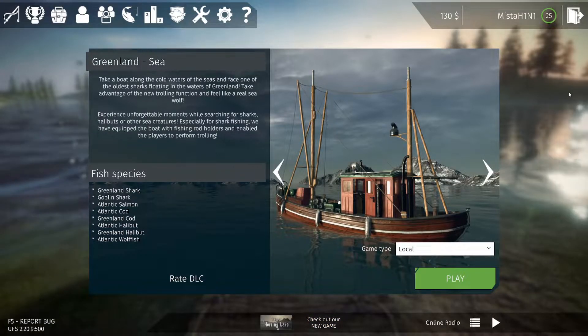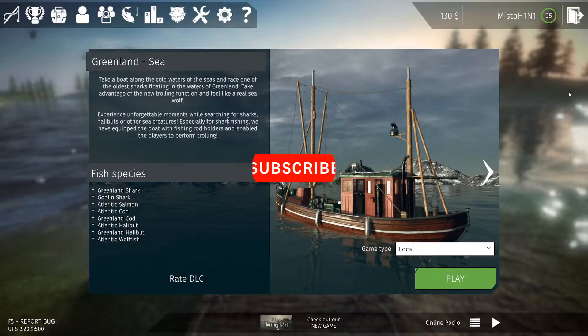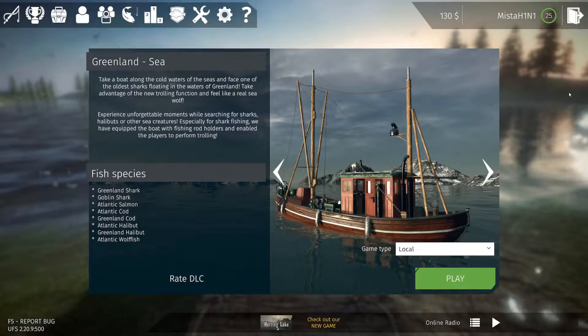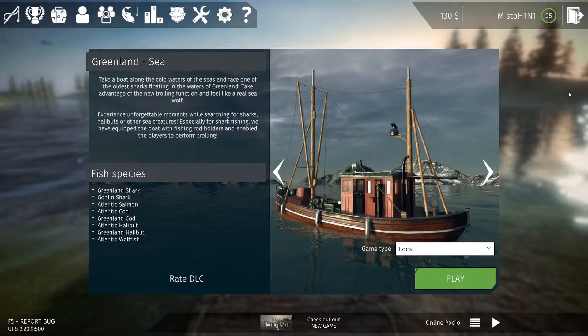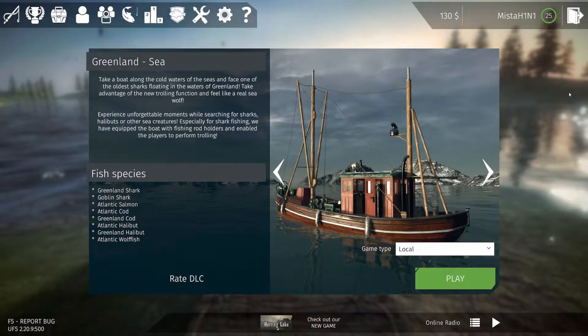Hello everyone, welcome back to another brand new episode of Ultimate Fishing Simulator. Today is the big day where we take the heaviest setup in this game and go after the biggest fish. I believe it's going to be the shark — Greenland and Goblin sharks reside here, along with salmon and halibut.